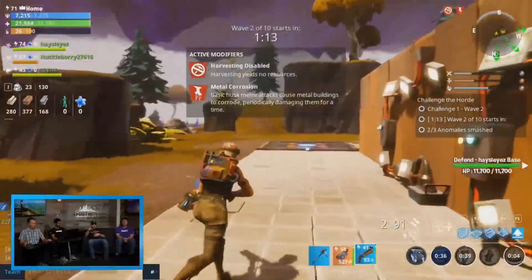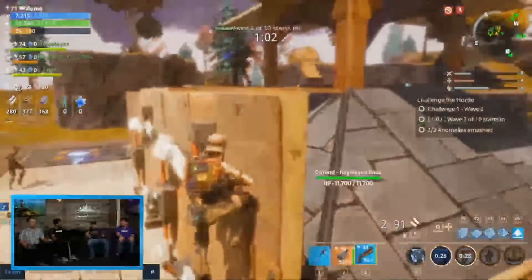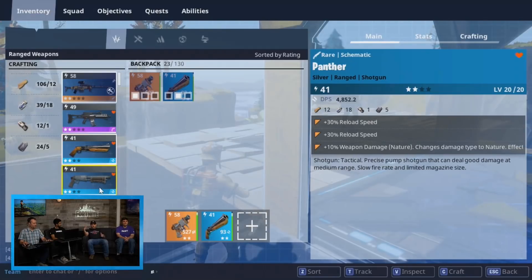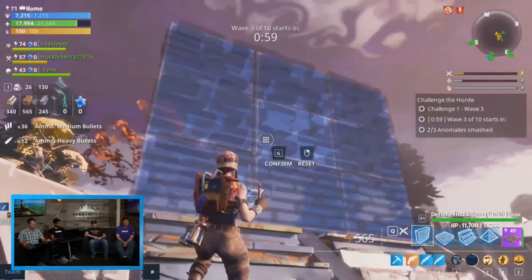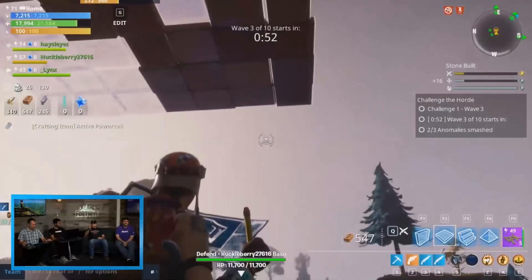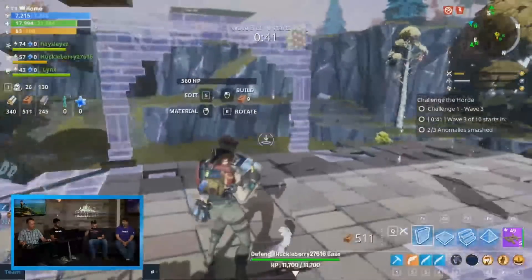Everybody gets new resources every time, so it's really about every player going all-in everywhere. Now we're switching from one starting base — let's see, it's Haze's base — and what happens is the waves shift focus to different players. Each of the bases is tested in sort of pseudo-sequential order. The different defense waves weren't just targeted at different players' bases; they were also very different in terms of modifiers, types of opponents, and all sorts of crazy stuff.